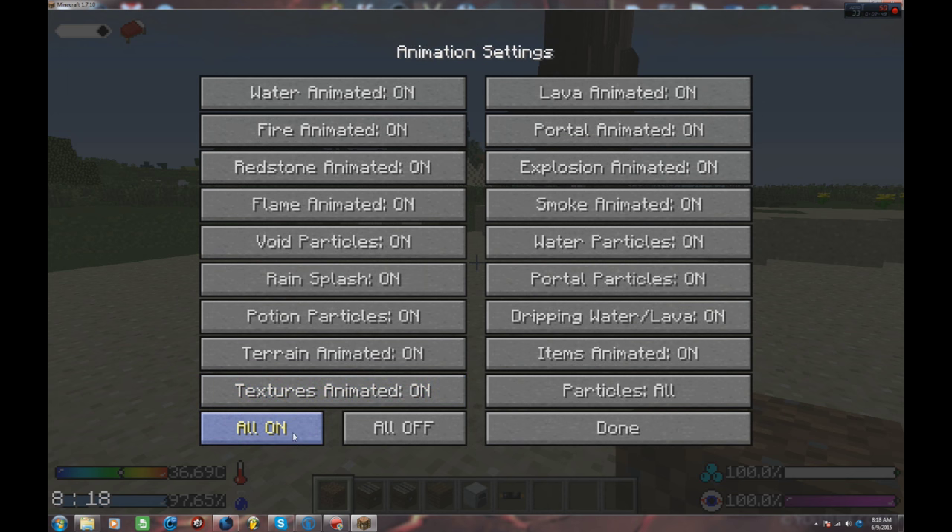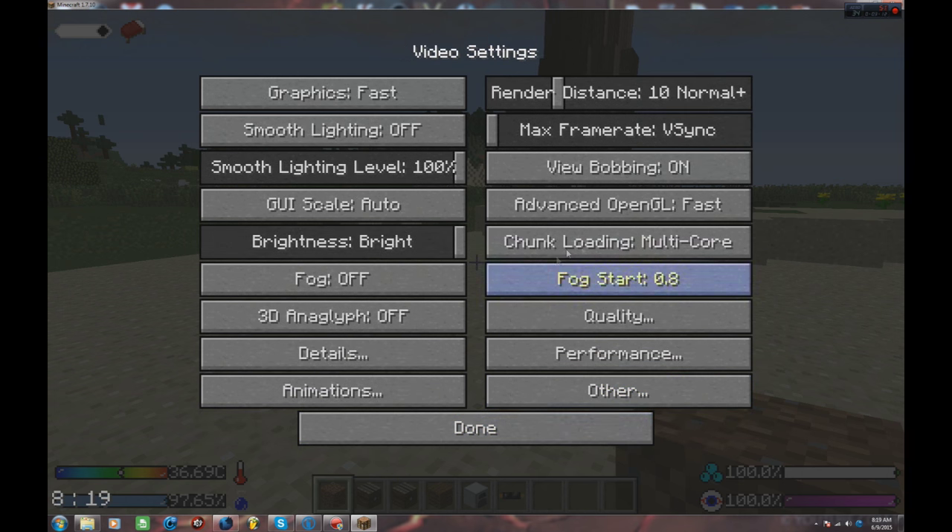Animations I like to keep all on, although you can turn them off to make it faster. I saw about maybe 20 megabytes less RAM with all of them off, so not a huge difference. Particles I set to all, but you can do minimal and that will pick up speed as well. It's all about what your computer can handle.